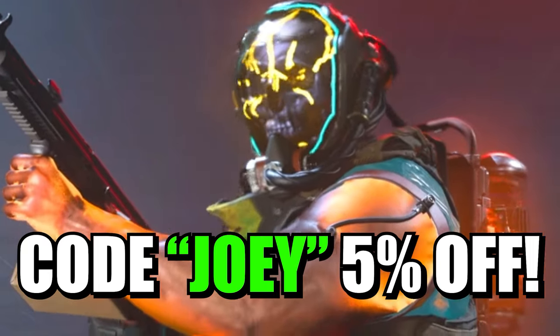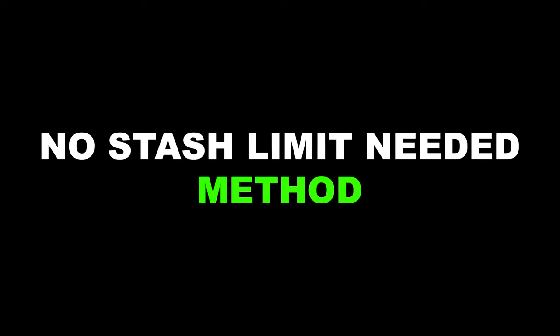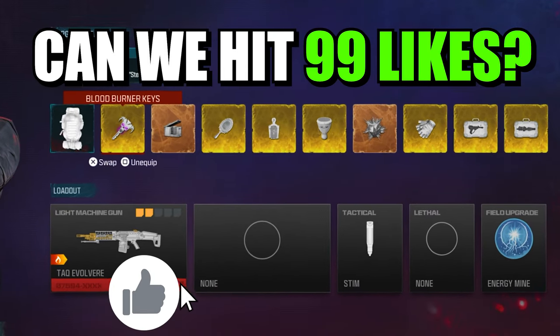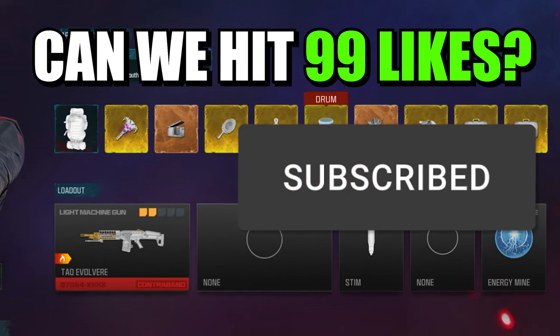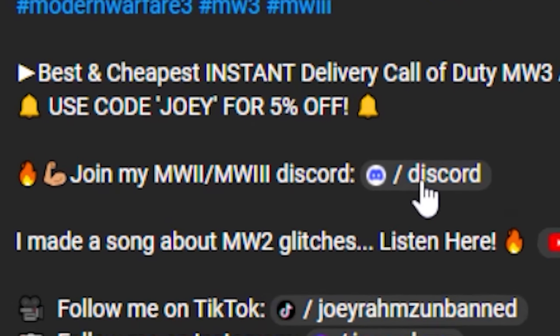Alright, back to the video. These glitches won't last forever — soon they'll be patched and we'll have to remember them. Today I'm going to show you how to bypass the 10 out of 10 stash for your equipment in Modern Warfare 3 Zombies, and how to get schematics and everything else for free. My solution is to join my Discord.